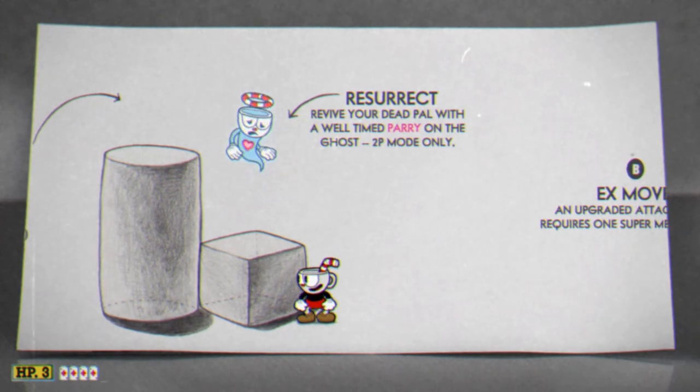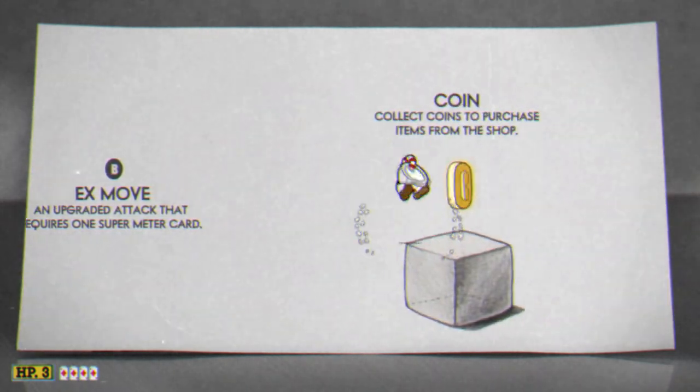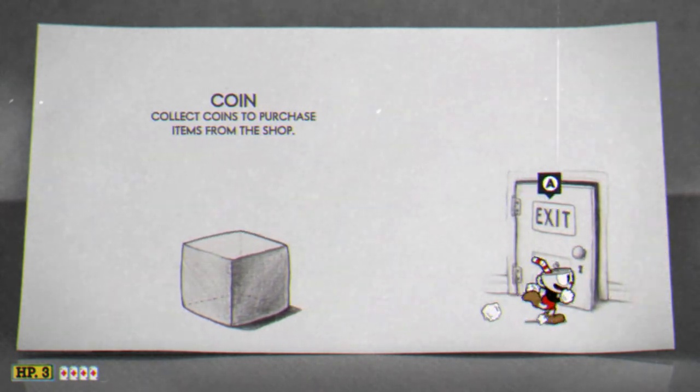The first coin you come across is actually in the tutorial, so if you skip the tutorial stage you're actually missing a coin. So keep that in mind if you're doing a repeat playthrough.